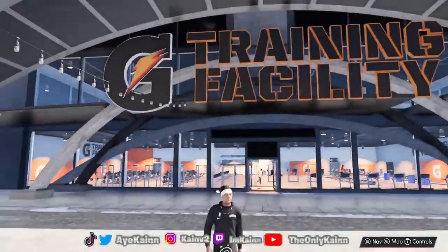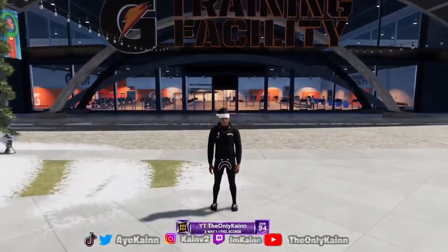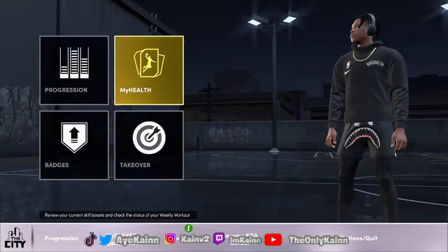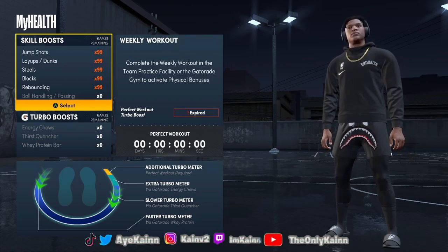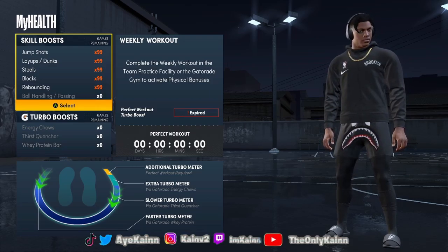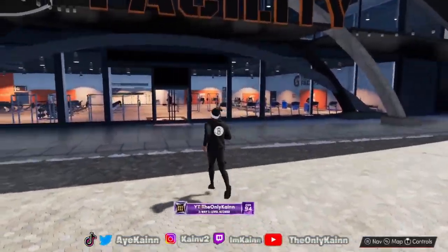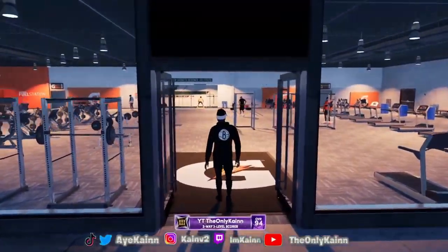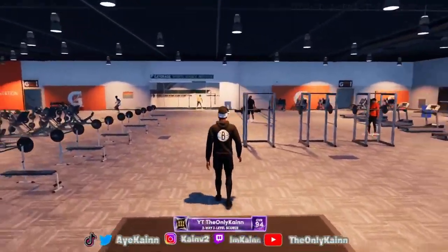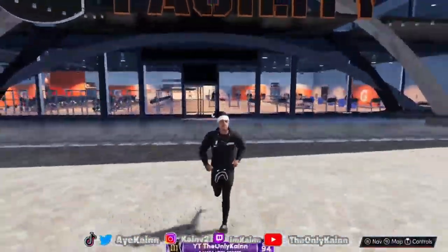Alright, so basically right here this is the Gatorade facility, which is where you're never going to come again once you do get the gym rat badge. Once you do have the gym rat badge, you go to your progression, then health, and right here it would pop up in the weekly workout and it would say gym rat. Once you walk up to one of these machines it won't let you do any of the workouts because you already have your gym rat badge.